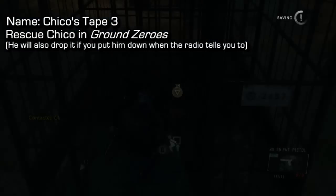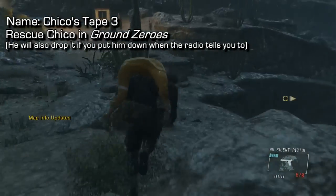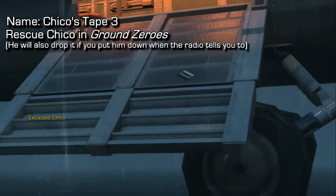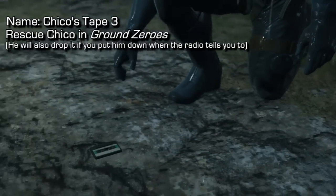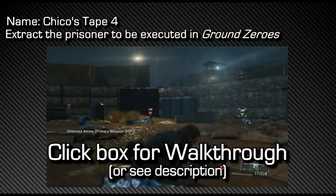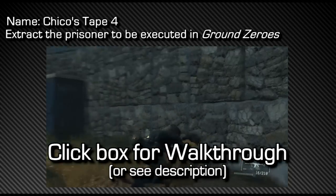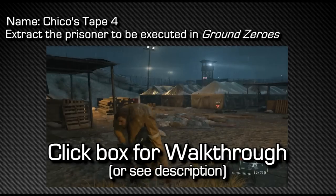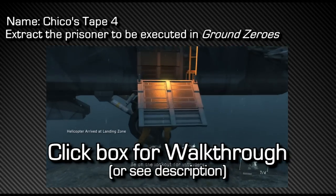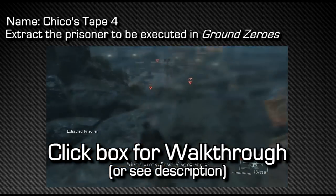From that same cassette tape location, we move on to Chico's Tape No. 3. All you have to do is rescue Chico and it'll drop out of the helicopter. You can also put him down when asked by the radio — Snake will inspect his body and find the tape on him. So there are two ways to get this one. For Tape No. 4, you need to get the rescue achievement, which is for extracting the prisoner about to be executed in the Ground Zeroes mission. If you get the rescue achievement, you will receive this tape at the end of the mission.